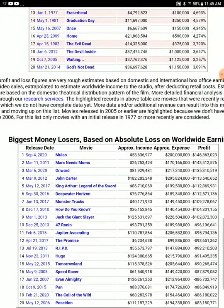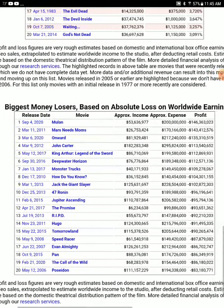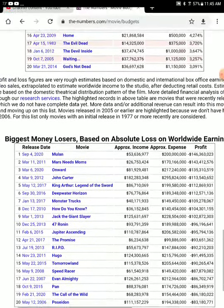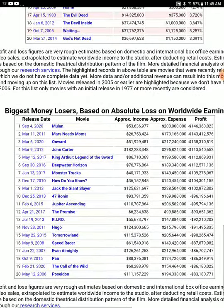Looking at the biggest box office flops, we have Mulan. Four of the five biggest flops of all time are made by Disney. John Carter — also Disney. Tomorrowland — also Disney. Raya is not on this list surprisingly, since it had about a $100 to $125 million dollar budget and made around $100 million, so it must not be a big enough loss. Monster Trucks was one of the biggest box office failures of all time. Solo: A Star Wars Story made about $193 million out of a $275 million budget, so it's a smaller flop compared to the others on this list.